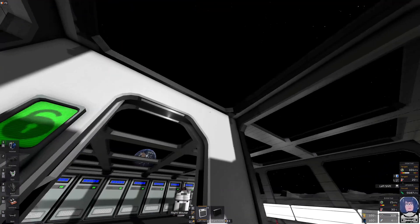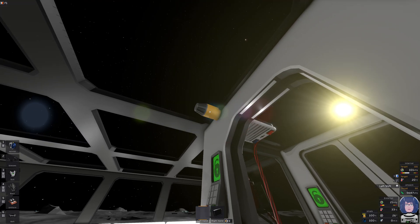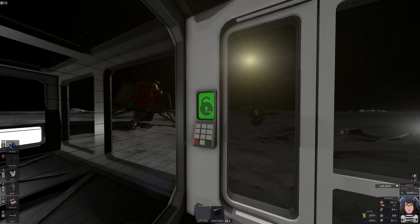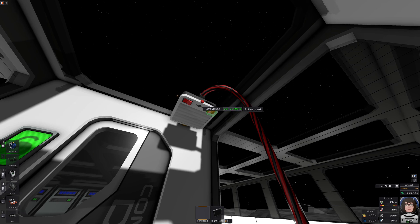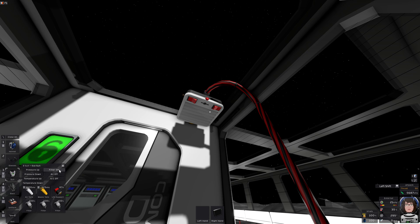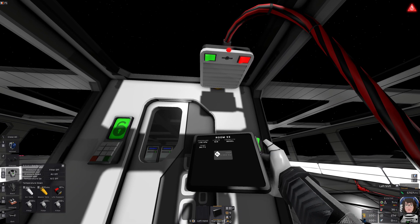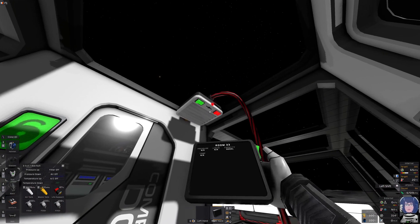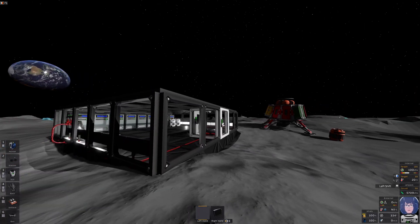Sounds good. So now we can go mining. Close the door. Set the direction of the active vent to inwards — into the pipe network — just like the spacesuit has filters, air pump, and air conditioning, which are now turned off. So this is now set inward. And then we pump this empty. Close the helmet. Okay, we have an airlock. No more air loss. That was easy.